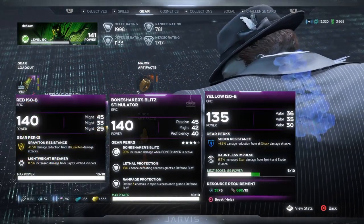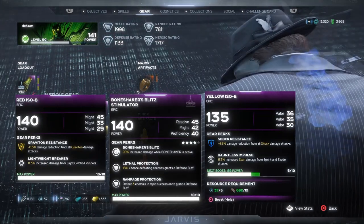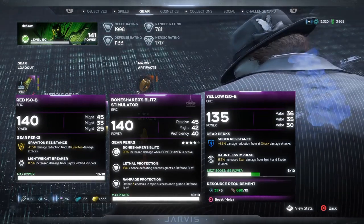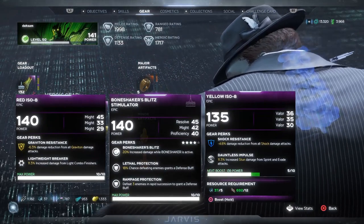For your stats, you want to prioritize Might, Valor, and Resolve. Resolve is important for your health regen and is your main source of defense outside of Boneshaker. But it's okay if your Resolve is on the lower side — just make sure that you are utilizing Boneshaker often so you stay alive.